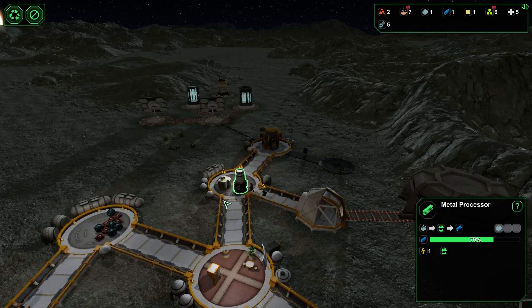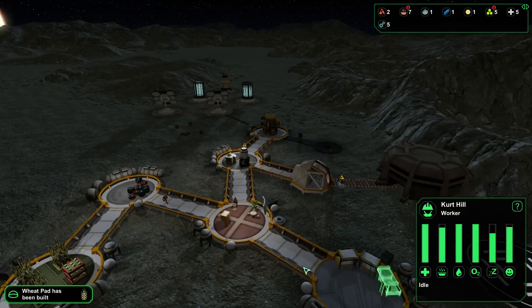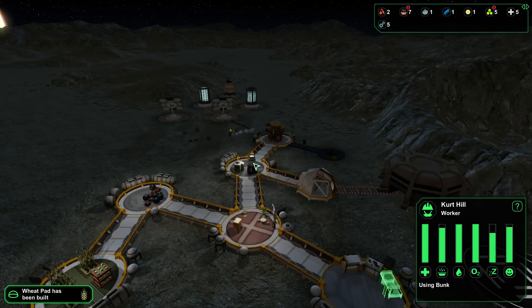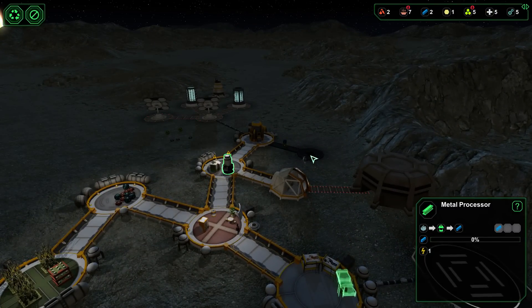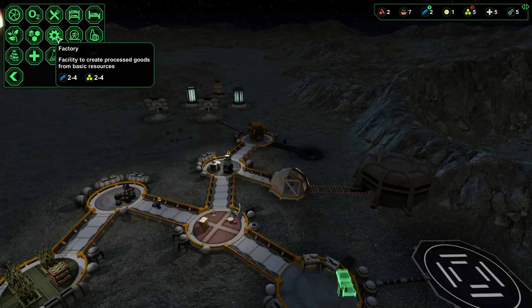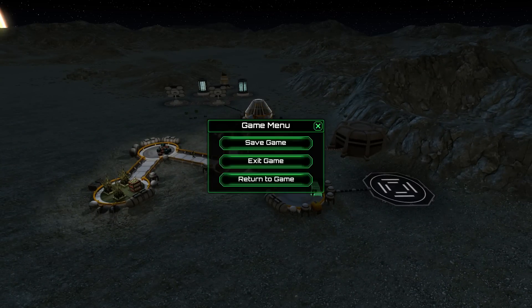One worker out here and the other worker — can you work on this? Please finish that metal — thank you. The other worker will come inside, drink some water and go to sleep. Alright, we got the extra metal that we need for the sick bay. And what do we need for the factory — we need two, so we need to produce two more. Alright, so far so good. I'll continue this in the next episode. Thank you so much for watching and please leave a like or subscribe to the channel if you like what you saw. I will see you next time — take care, bye bye!